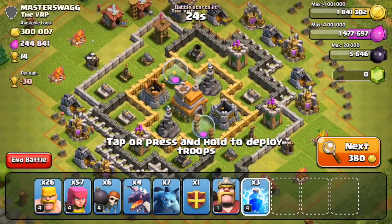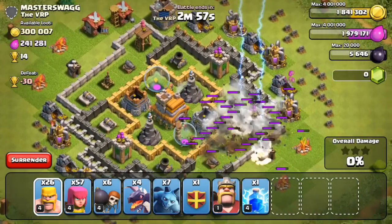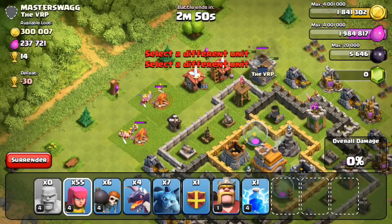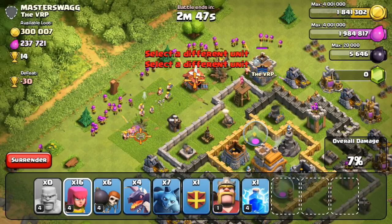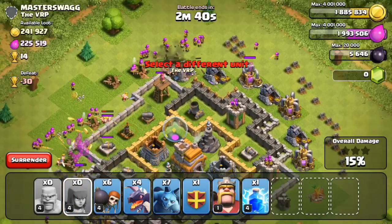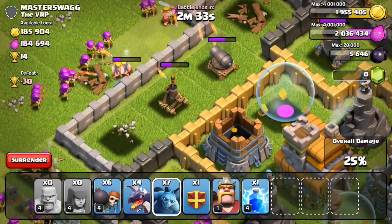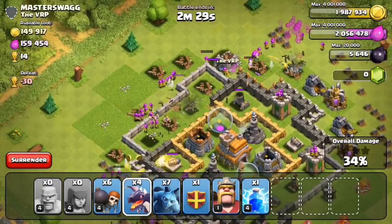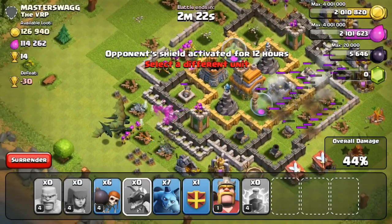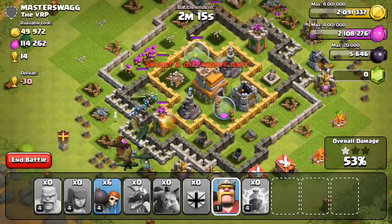This next base has 300,000 gold and 244,000 elixir. I actually brought dragons for this army composition. Looking at where I want to drop my lightning spells, I definitely want to take care of the level 2 air defense before the level 1, which makes obvious sense. I'm going to drop my barbarians and archers from the top left-hand side, and once that air defense goes down I can spray and pray my dragons to get 3 stars on this base. Looks like the air defense didn't go down just yet, so I'm going to have to drop one more lightning spell. The people in my clan were nice enough to donate me a dragon, which fits right in with my army composition.